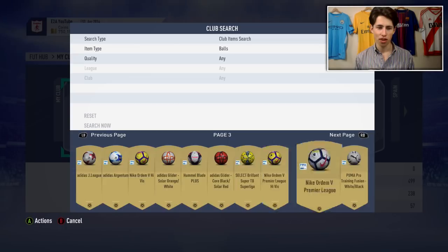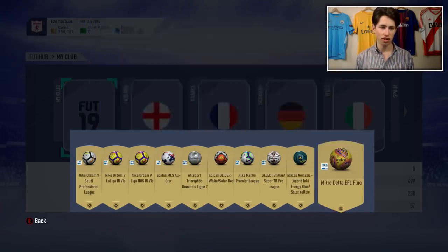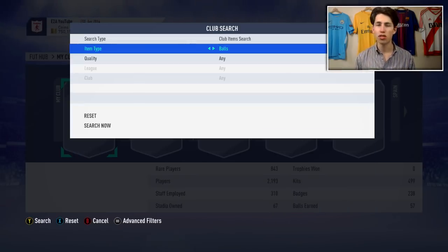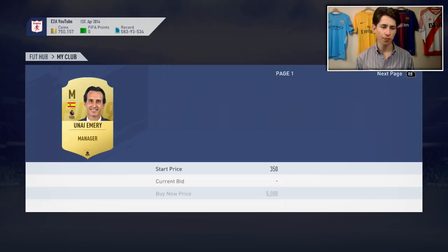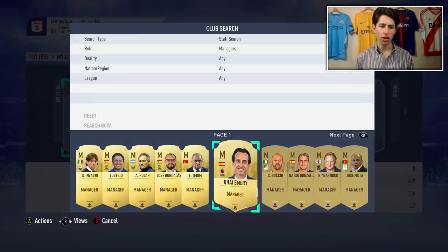Cool having the yellow wall on Ultimate Team. Balls don't really sell for anything, but you can quick sell the tradable ones for like 36 coins - you can get like 5k back from quick selling all of them. You've also got staff as well. These go for, in some cases, loads of coins - Dutch managers are like 2.5k. You can sell lots of these for like 400 or 500 coins, and you can even quick sell some of these types of things for 250.